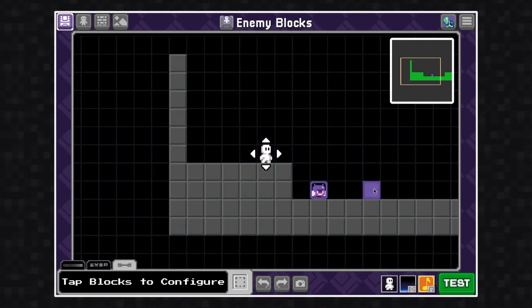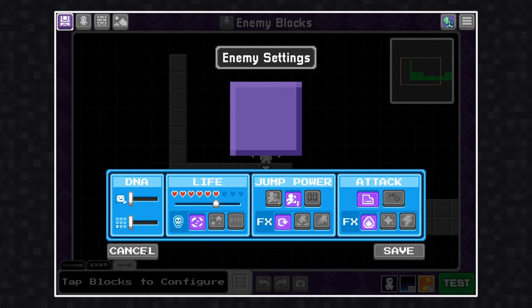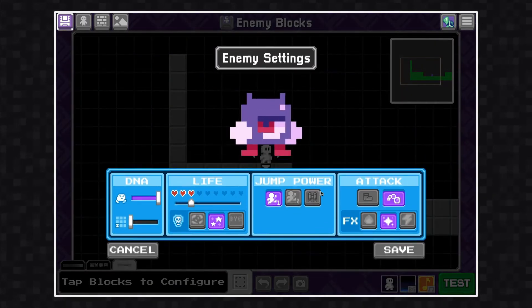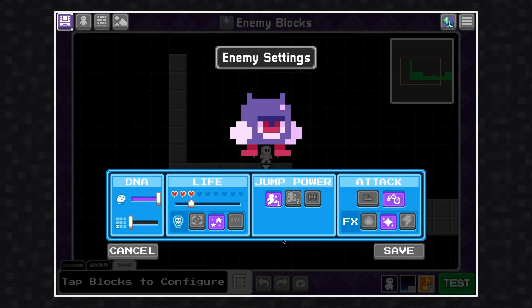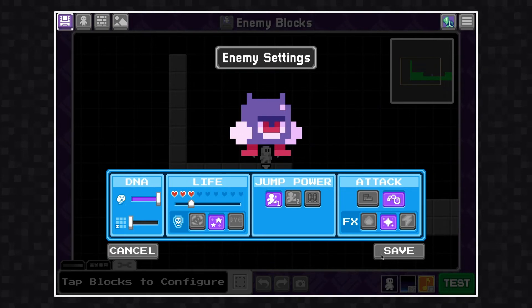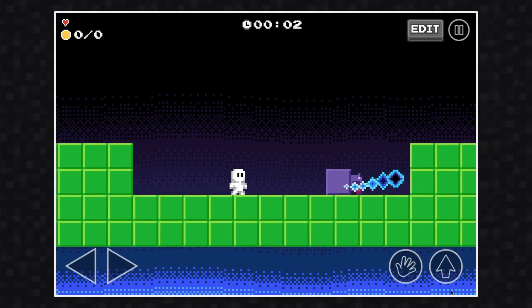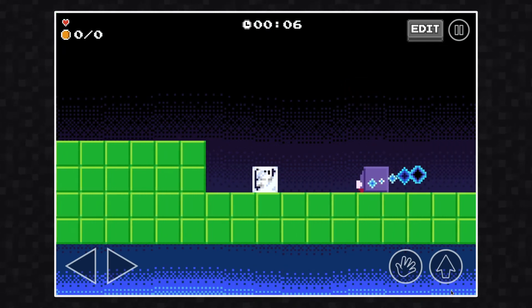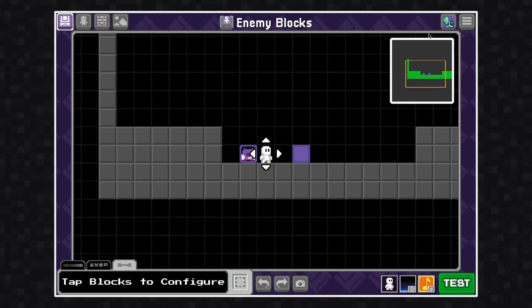Once again, let's check out the default enemy — notice it has a stomp attack and six hearts. When I compare it to the new decorated enemy, you'll see that it has a throwing attack, three hearts, and is also really fast among some other things. Let's test it out — these two characters now have completely different behavior from each other. That's pretty cool; you can create a lot of different enemy types this way.